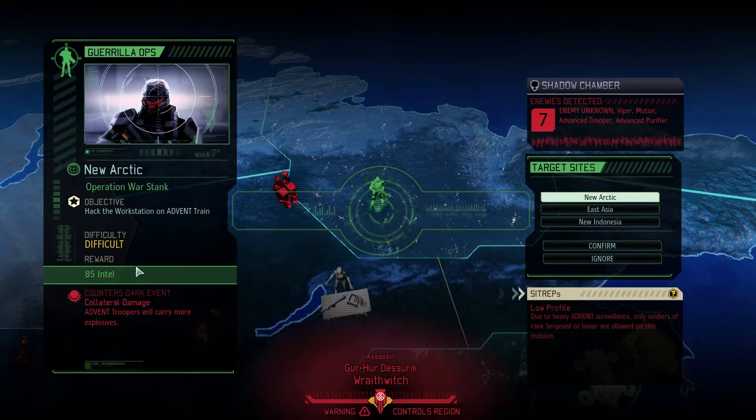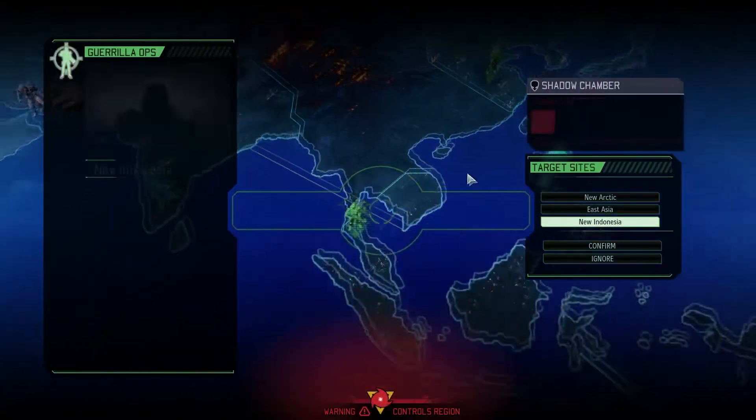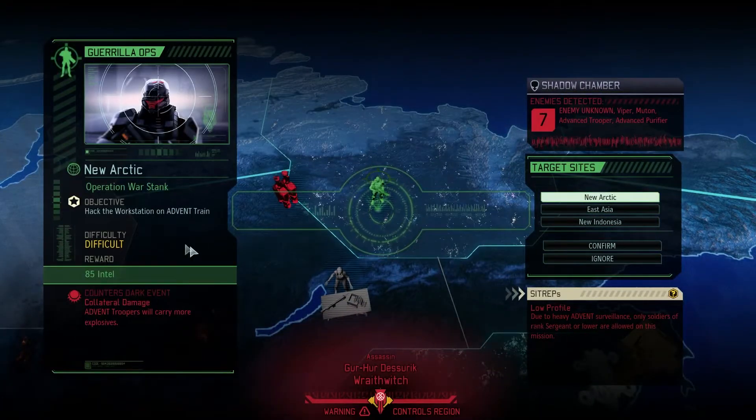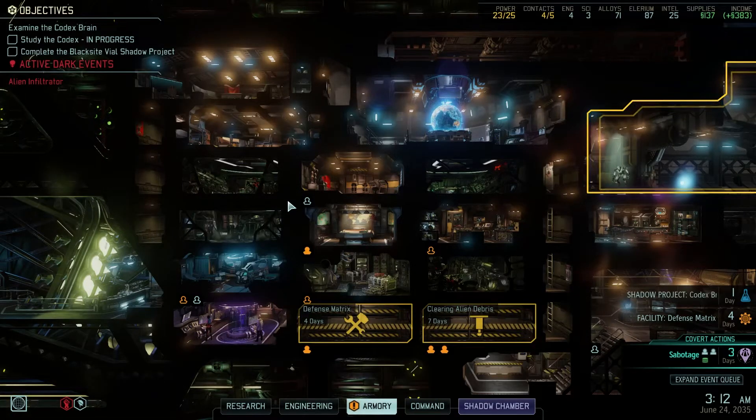You can only do low ranks on this one. This gives intel — hmm. It's still going to take time to get there. Knife, steed, get scientists — it's fine. New Indonesia: destroy the alien relay, engineer reward. This is the one we have to do realistically speaking — we need that intel. Also it would be good to counter this. Having explosives sucks. Part of me wonders — the travel time it takes to go places, I wonder if the next Avatar project thing will proc as we're traveling. It's not good. It's not great.